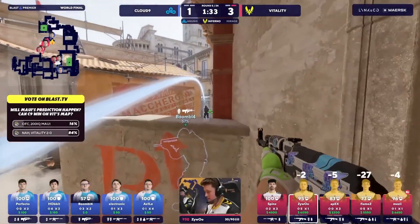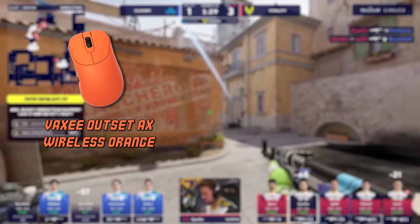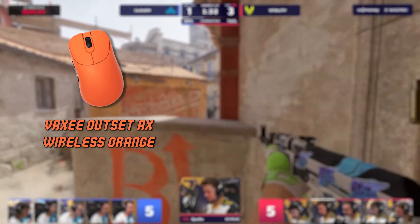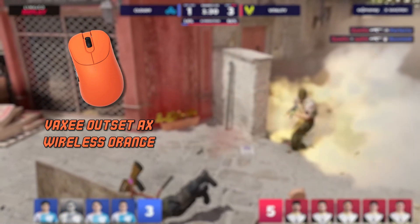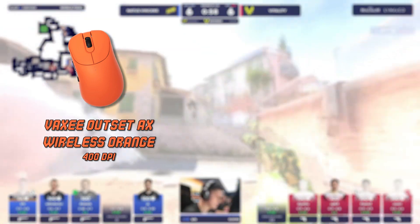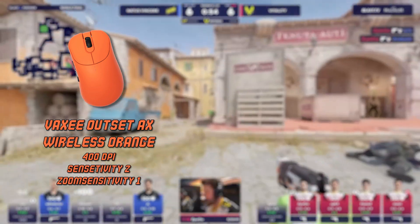First off let's check out Zeybu's gear and how he's got it set up. His mouse is the Vaxi Outset AX Wireless Orange. Recently this mouse has been a big hit among pro players — the main appeal is its shape and the fact that it's wireless. As for sensitivity, he's rocking 400 DPI on the mouse with an in-game sensitivity of 2 and a zoom sensitivity of 1.